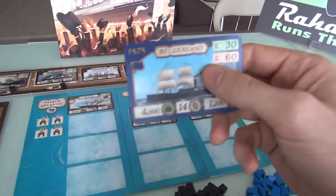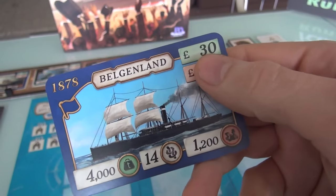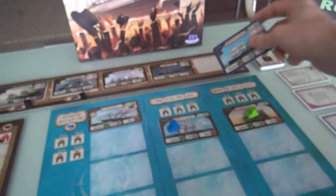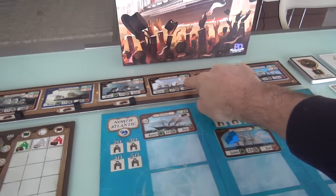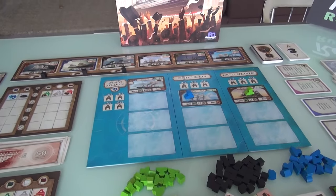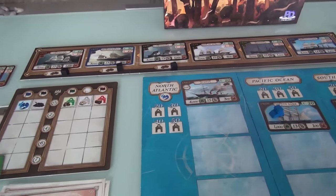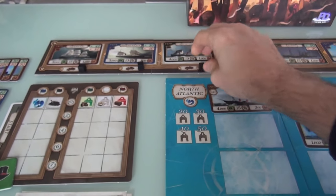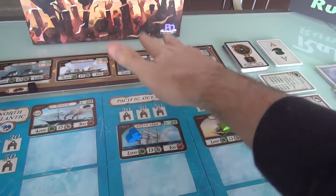The cost of each ship is the bigger number in the top right corner. The Belgenland costs £60, and whenever you run it to make money, you make £30. So it'll pay for itself very quickly. We start with £150, so Jen could get that one, or the Arizona for £90, or the City of Berlin for £70. I'm doing the coal-based ship market today, which means if either of us buys any of the three leftmost ships, they come with one coal ready to burn. But if we buy ships on the right side, they don't come with coal.